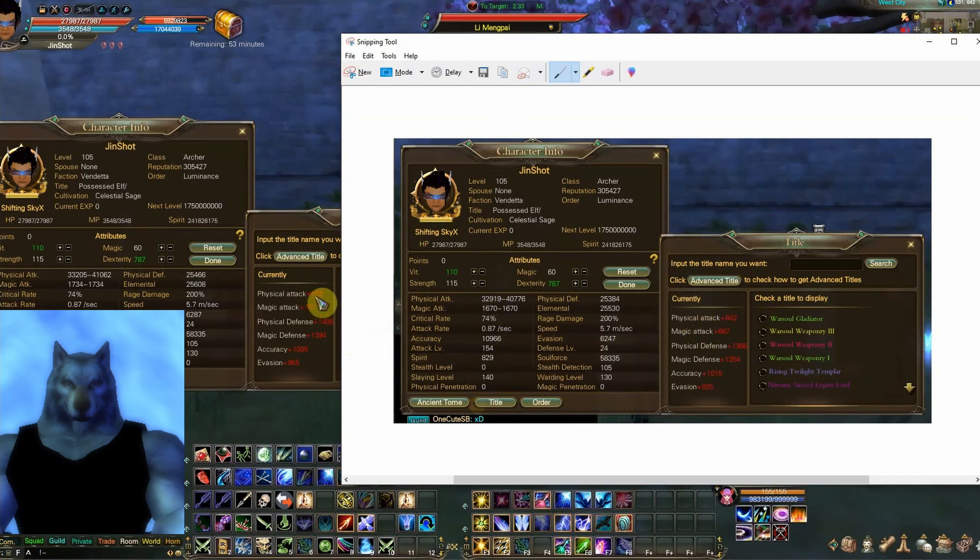I went from 642 to 682, 667 to 707, 1366 to 1406, and 1354 in defense. My attack went from 47,776 to 41,076 — so that's about 300 there. It doesn't look like as much on the defense, but everything adds up.